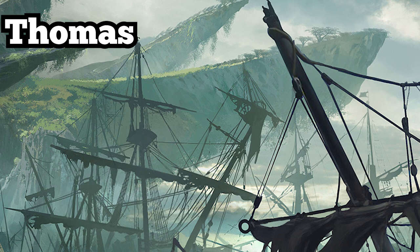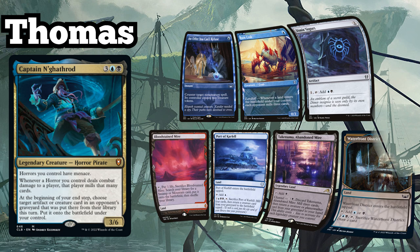Thomas is playing his Captain Engathrod Mill deck, and keeps a hand consisting of An Offer You Can't Refuse, Ruin Crab, Dimir Signet, Bloodstained Mire, Port of Carfell, Takunuma Abandoned Mire, and Waterfront District.